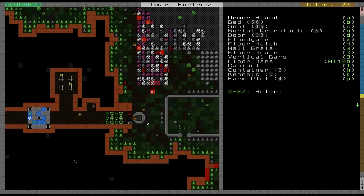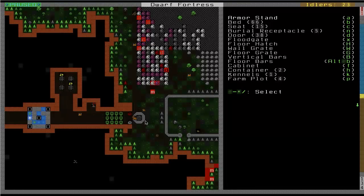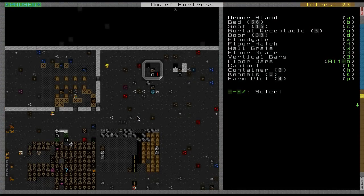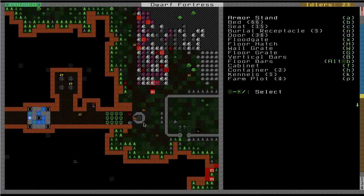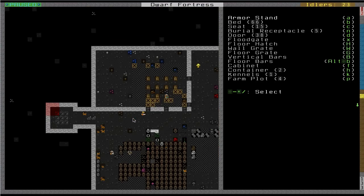I built a drawbridge. There's not actually a moat here because I couldn't channel below - I have my fortress immediately below. If I were to channel this out, there would just be a pit that led directly into my fortress, so that wouldn't be very helpful. However, if I want to lock down the fortress, what I can do is have somebody pull this lever here, which I've linked to the bridge, and it will raise and basically become like a constructed wall. There's my trade depot - nothing really new there.